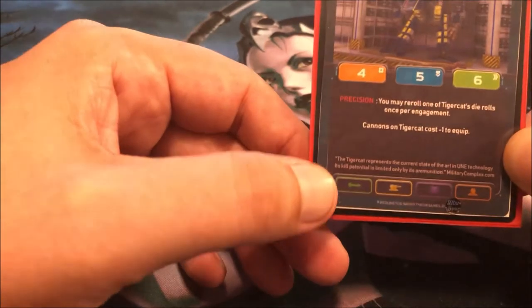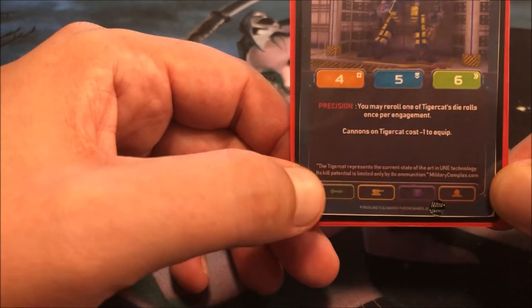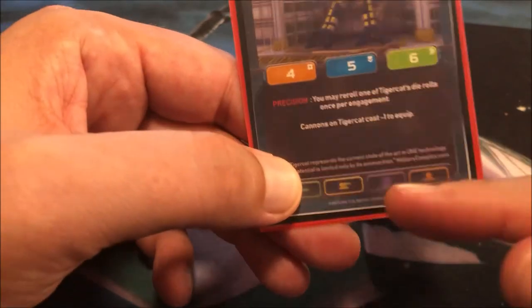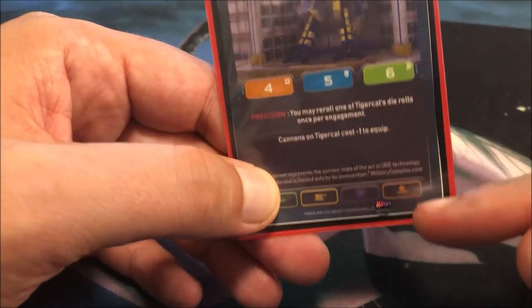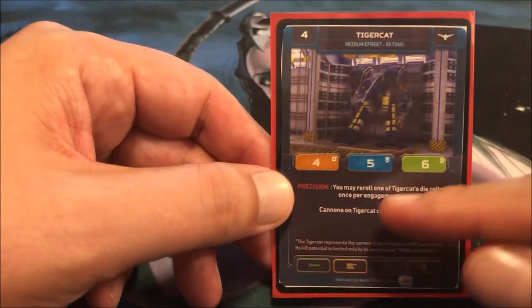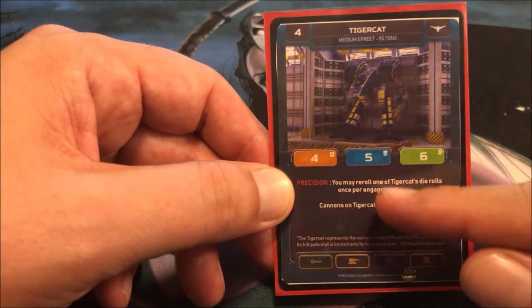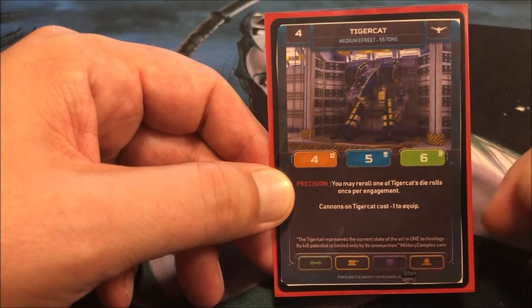If we look at the bottom here, these are the upgrades the Tiger Cat can accept. It can accept one missile upgrade and one cannon upgrade. This purple microchip icon is for systems and orange would be for pilots. So these are the types of upgrades you can put on a Tiger Cat. All Efreetz have different upgrade slots that show what they can accept.